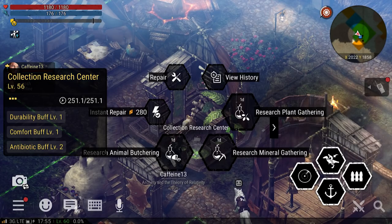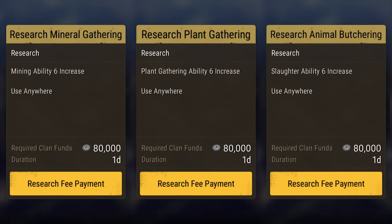At level 11, your clan can build the collection research center. Research centers allow your clan to give even stronger buffs than the ones that come automatically. The collection research center specifically allows you to increase your ability in collecting plants, minerals, and animal parts. If you're below level 40, this might not seem like that big of a deal, but as you get higher level, your chance of failing to get a certain resource due to lack of ability becomes a lot more common. The higher level you get, the more nice it is having it.